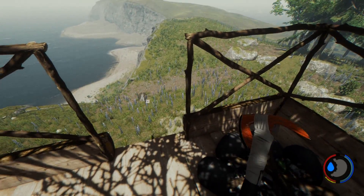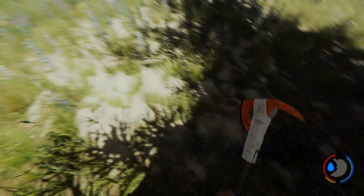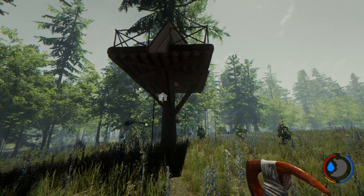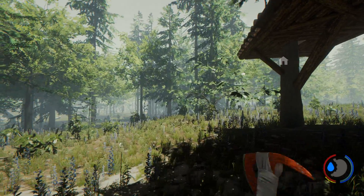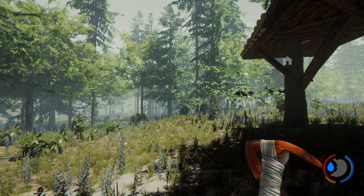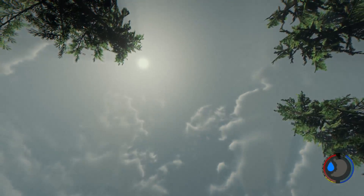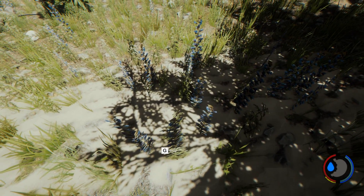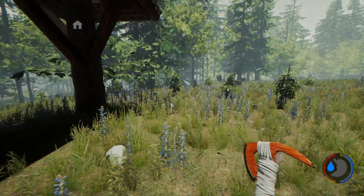Welcome back to the forest. Last time we built this fancy little treehouse, which is indeed fancy and will keep us safe at night. One thing to consider is building a wall around this tree over here. We're gonna build some of our stuff on the ground — another water container and a drying rack. We must be full on rocks.